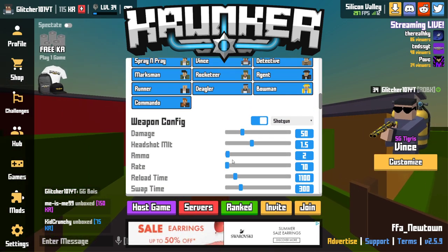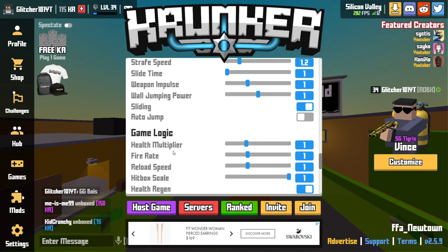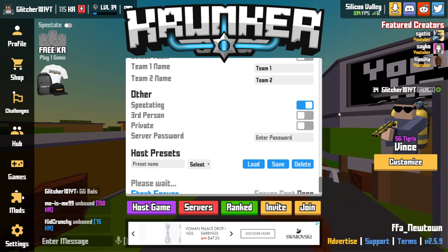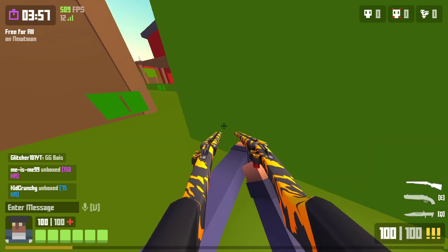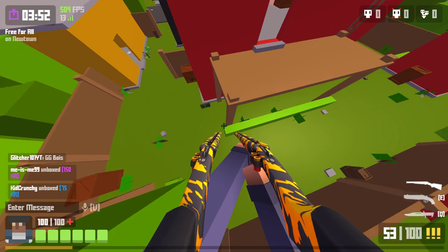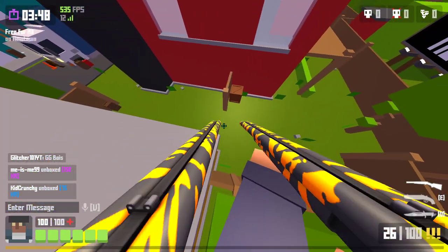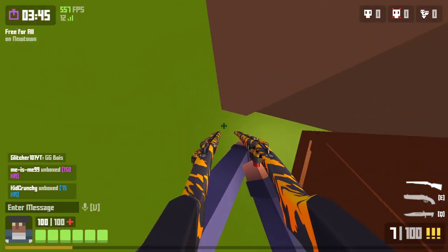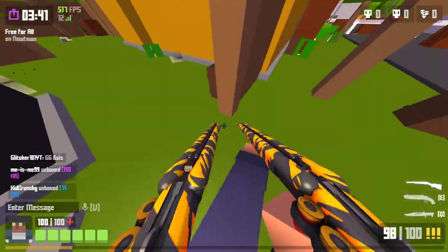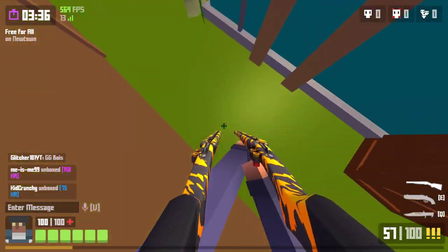I'll put my ammo up to 100, just to be sure, and that's really it. As you'll see when this works — look what happens — I can propel myself upward and use the other places to get myself even higher. Like I said, there are a lot of hidden walls everywhere around the Krunker maps, so this method isn't really that good compared to the one I'm about to show you.